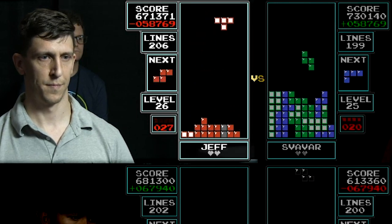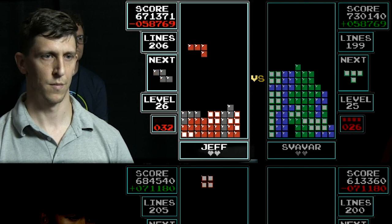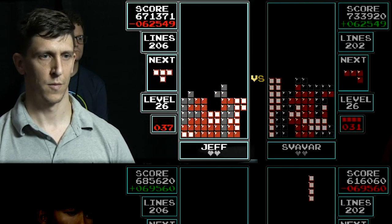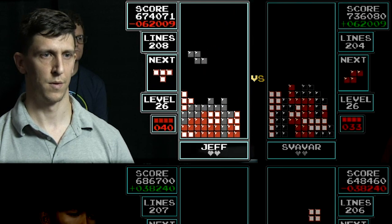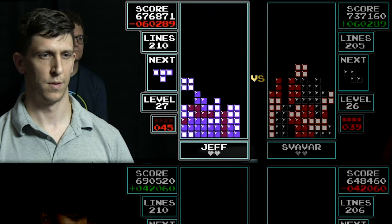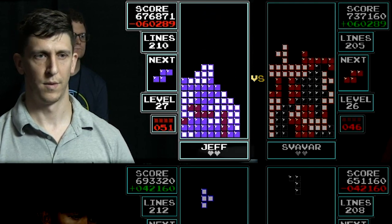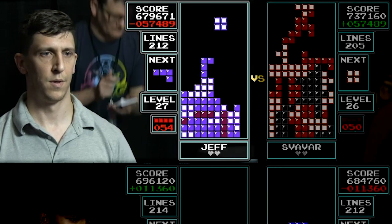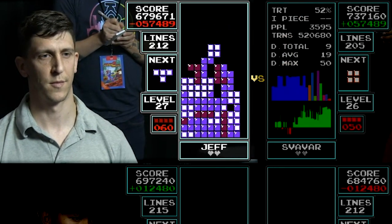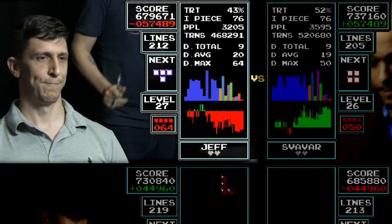We are approaching level 29, and as we know, Joseph can play at level 29 to top the tank, as we say. Boom, Tetris — boom, Tetris for Yanni. One Tetris difference. Joseph very happy with that RNG right there, and he is cleaning up very well right now. Svavar's in trouble up top — only a 60,000 point lead. Two Tetris clears for Jeff will take that round. But Jeff is in a drought — unbelievable.